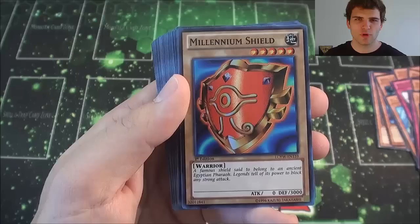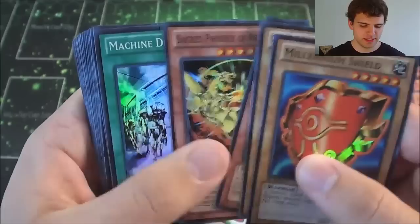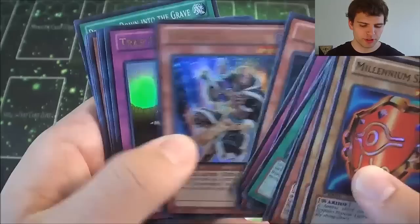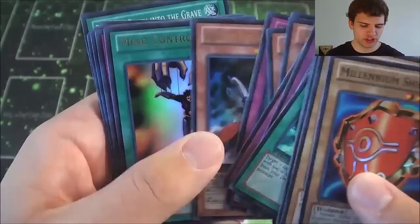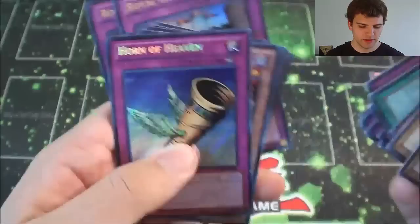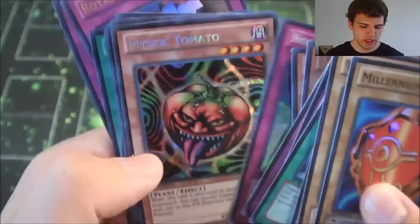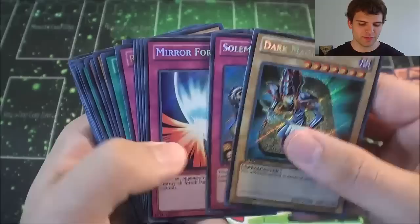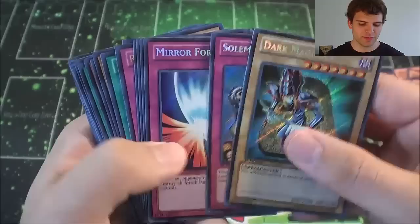Alright YouTube, for our recap we have our Super Rares: Millennium Shield, Tri-Horn Dragon, Sacred Phoenix of Nephthys, Machine Duplication, Diffusion Wave Motion, Magic Cylinder, Raigeki Break, and Dragged Down into the Grave. For our Ultras: Needle Worm, Gravekeeper's Recruiter, Trap Hole, Swords of Concealing Light, Dust Tornado, Gores the Emissary of Darkness, Mind Control, and Monster Reborn — freaking epic. For Secrets: Horn of Heaven, Mystic Tomato, Machina Soldier, Change of Heart, Dark Magician, Solemn Judgment, Mirror Force, Torrential Tribute, and Mystical Space Typhoon. Wow, look at that opening — so many epic cards!